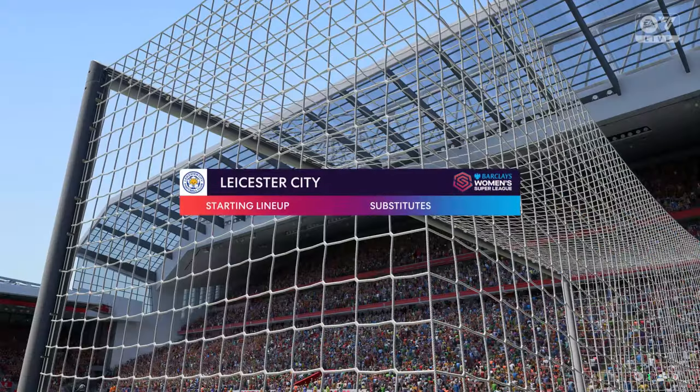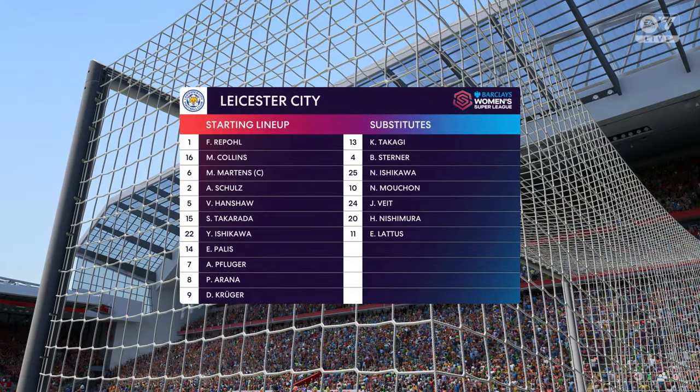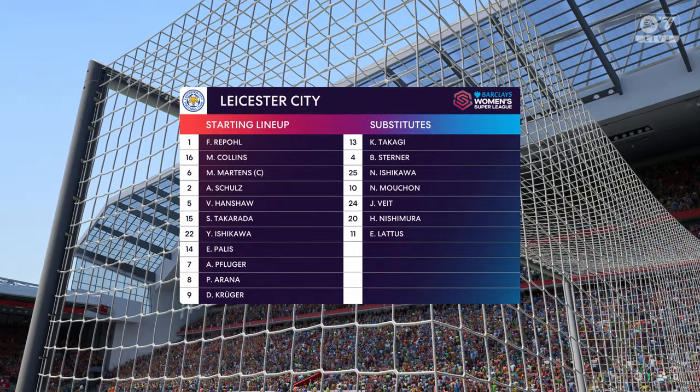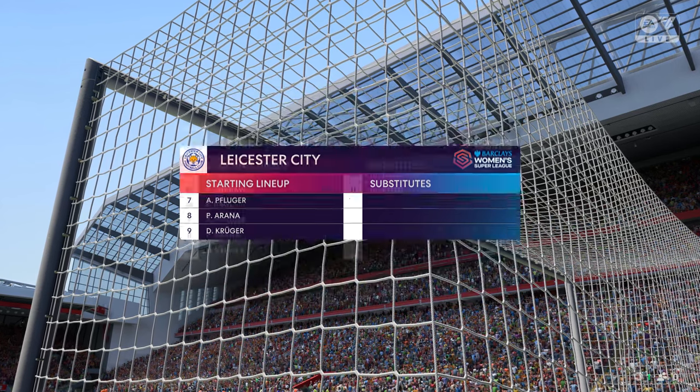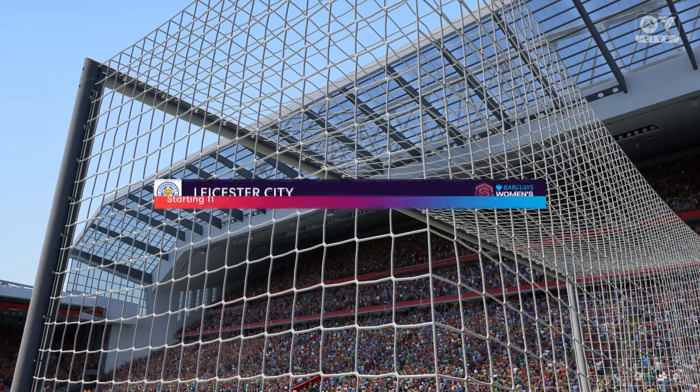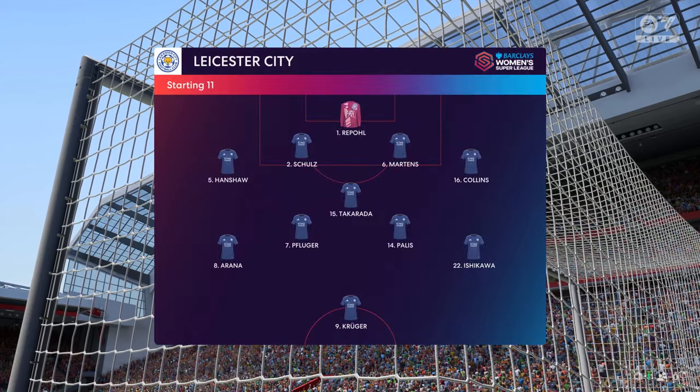The lineup for Leicester City — it's regarded as a negative shape. But if they control the middle of the park and play some expansive football, the wide players can come into field to join the center forward and the fullbacks can push on. Let's hope they do that today.